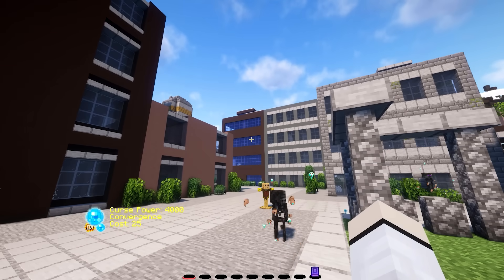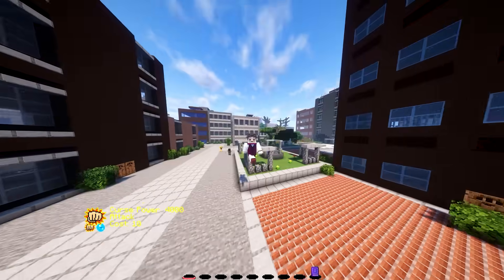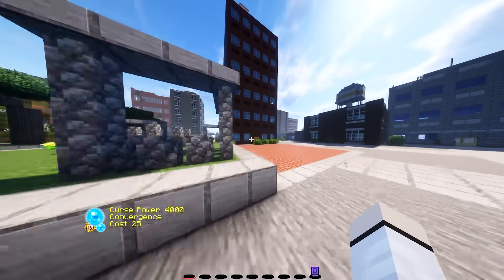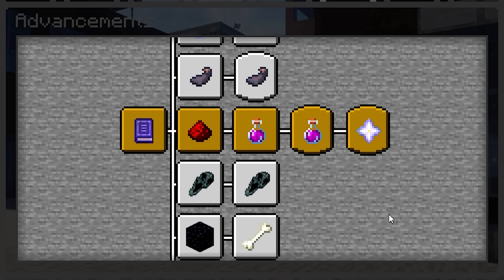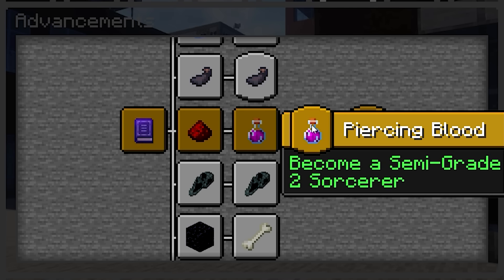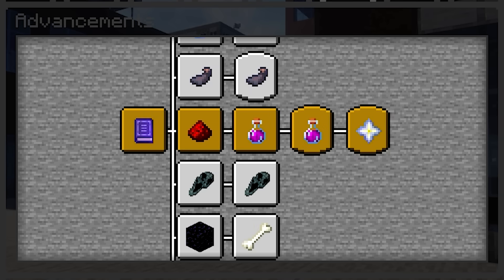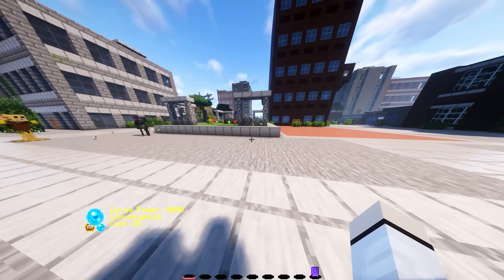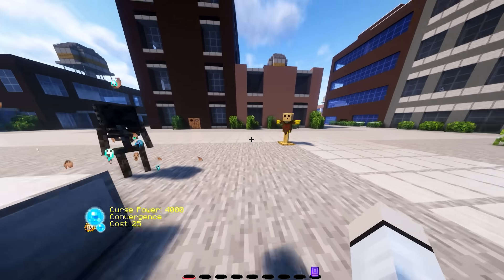We got Slicing Exorcism, Convergence, Piercing Blood, and Supernova — which isn't showcased right now because in order to use Supernova you need to activate Convergence first. Another important thing to know about Seketsu Sojutsu is that you only start off with Slicing Exorcism, and if you want to unlock more moves you have to become at least Semi Grade 2, which gives you Convergence and Piercing Blood. Once you reach Grade 1, that's when you unlock Supernova, so it's quite a linear progression. Oh, and being in water is pretty bad for blood users.